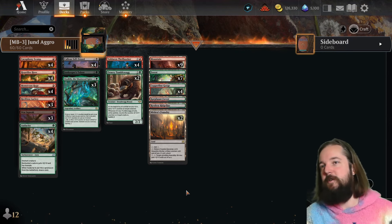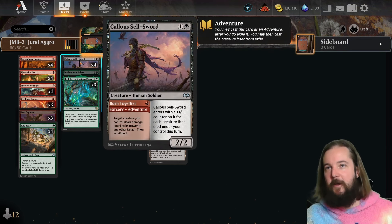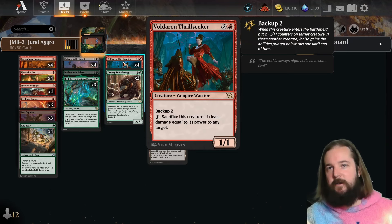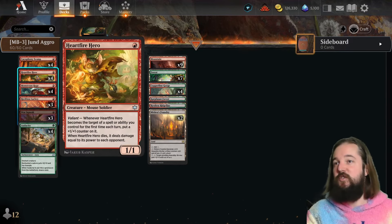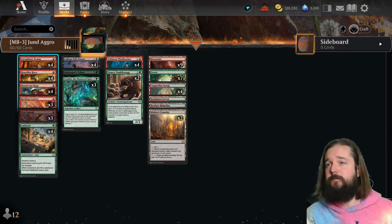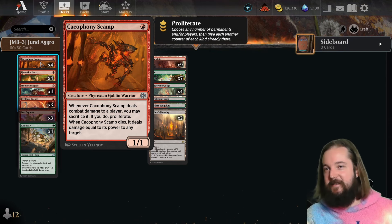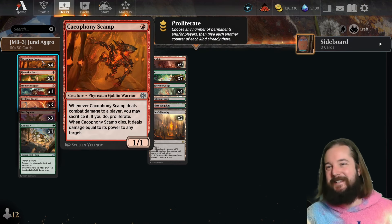The third list is Jund Aggro — basically the same thing as mono-red prowess being called Rakdos prowess, since you have the Callous Sellsword but don't need black to play it; you're playing it for the adventure Burn Together. What's unique here is the Voldarén Thrillseeker, which lets you sacrifice a creature to deal damage equal to its power to any target. This gives you more copies of the Callous Sellsword effect to do triple damage off Heartfire Hero or Cacophony Scamp. If you can get a creature up to six power, you deal 18 damage in one turn.